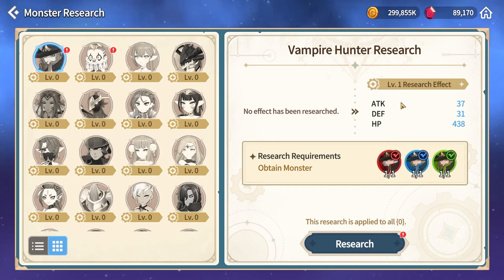The stats you're getting you will see right here. For example, currently my Vampire Hunter has level zero buffs, and once they reach level one research they will receive 37 attack, 31 defense, and 438 HP. These stats apply to every single Vampire Hunter. What you need for quests is only the fire, water, and wind ones, however the stats apply to all five of them including light and dark Vampire Hunters, and the same goes for every single unit. The stats themselves have six different tiers and will be based on the type of the unit.